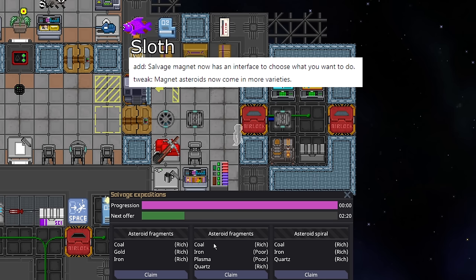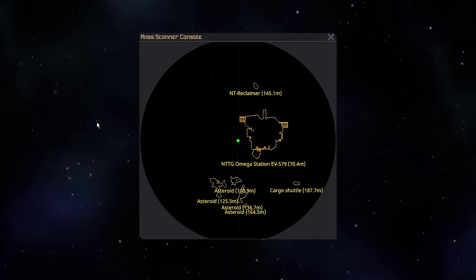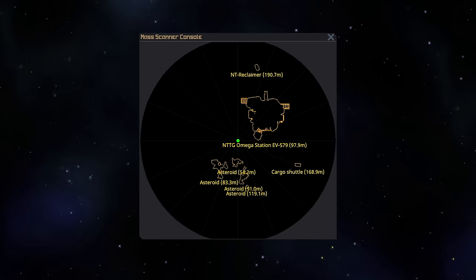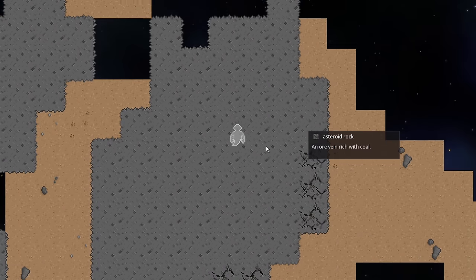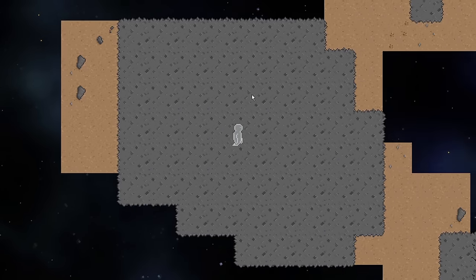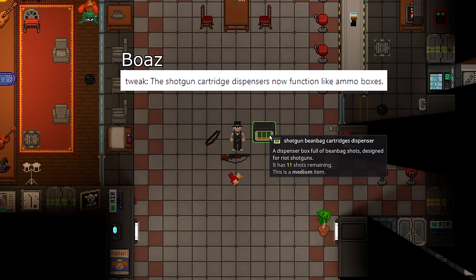The salvage magnet has received an overhaul — you can now pick from different types of asteroids, and they'll tell you what resources are on them: rich or poor, with specifics like quartz, uranium, plasma, iron, coal, and silver. Wreckages have been removed from the pool because many are unmaintained and unbalanced, with a larger expedition rework pending. Selecting an asteroid type like 'spiral' actually affects generation. You get 360 seconds for mining — more time than before — and there are more natural veins rather than having to hit every rock, giving visual variety and letting you prioritize what you're looking for.